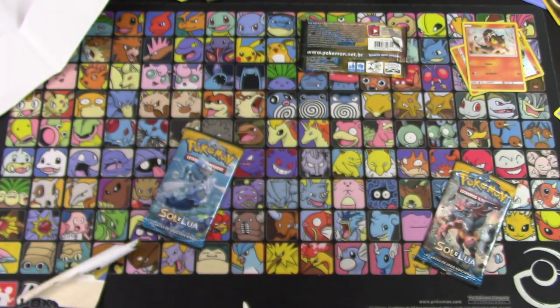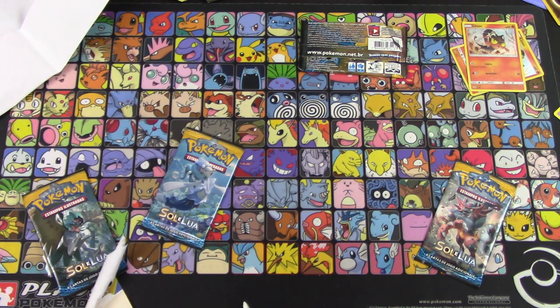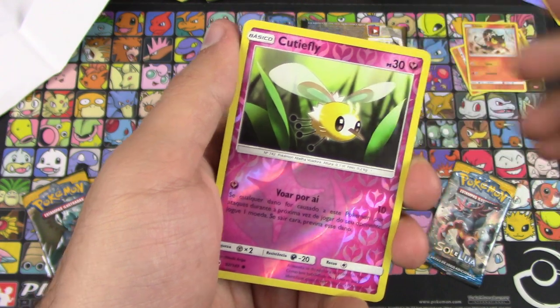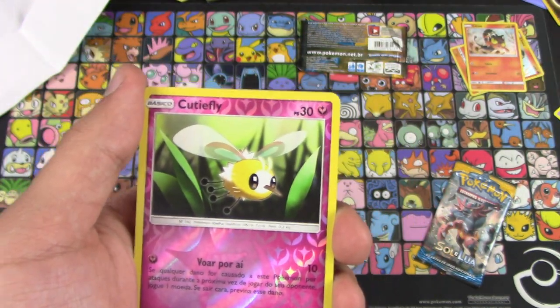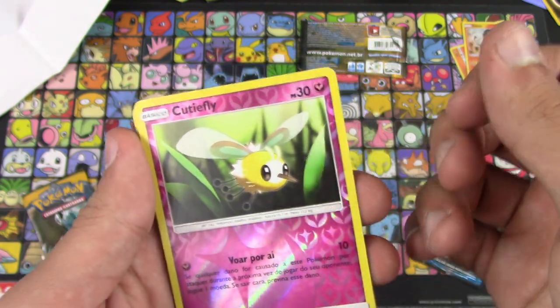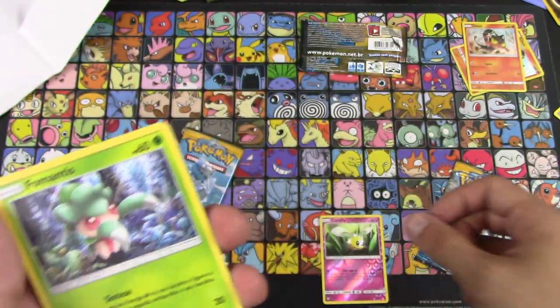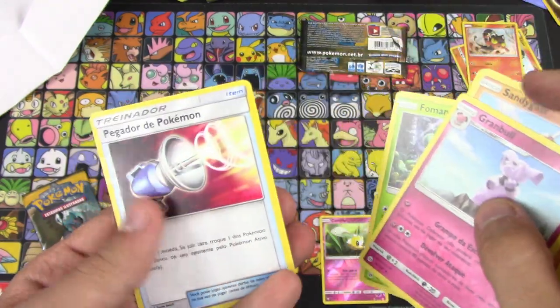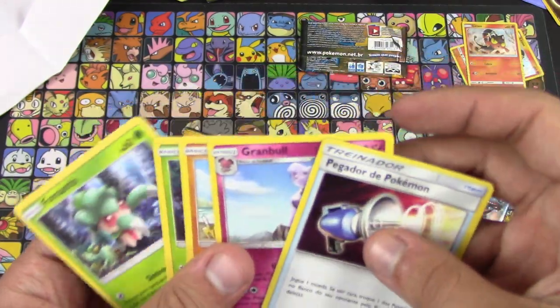Let's open up the Decidueye pack first. One to the front — reverse holo Cutiefly. Is the reverse supposed to come first? Yes, it's either reverse or energy. So we have Mantis, Morelull, Sandygast, Granbull, and Pokemon Catcher.